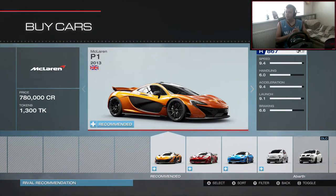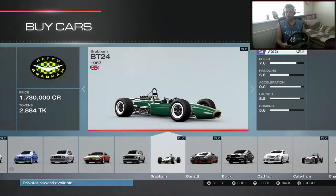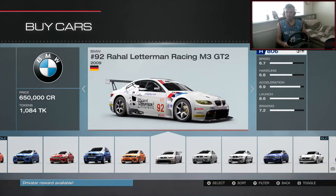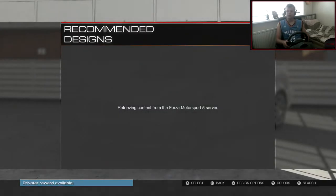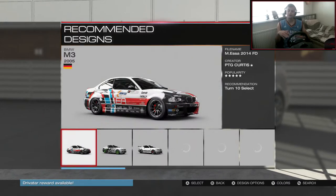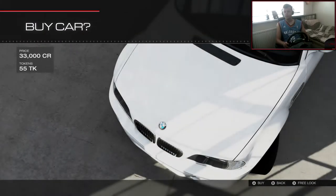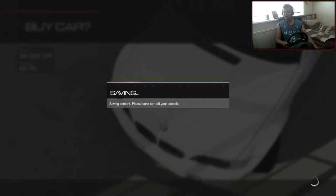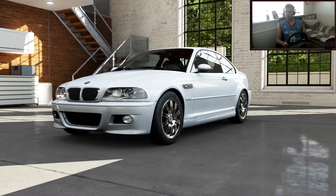If you guys want to see a certain car, leave a comment below saying what car you want to see. Last episode I picked the most voted comment — there wasn't many comments — but there was one with two thumbs up and it was a BMW E46. So it's this one, the BMW M3 E46. They also left a comment afterwards saying they want it engine swapped — they want me to put an RB in. I'm not sure you can get an RB actually, let's have a look.